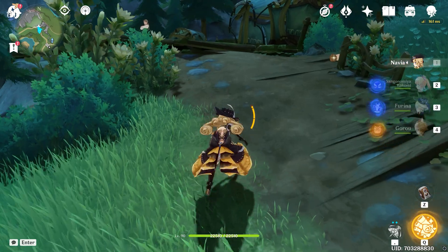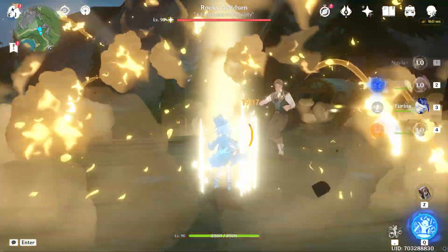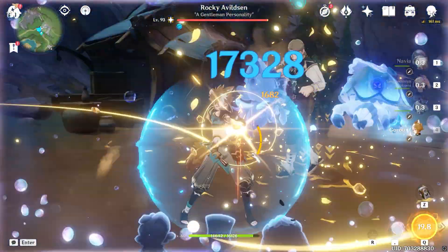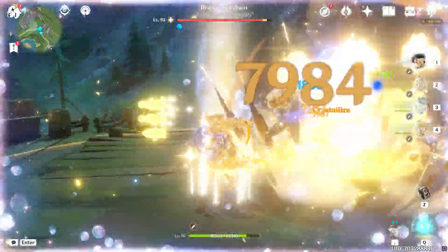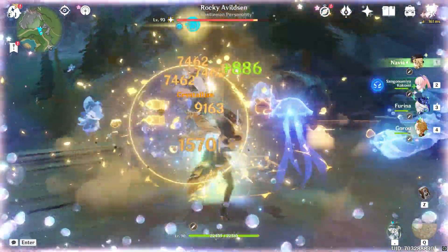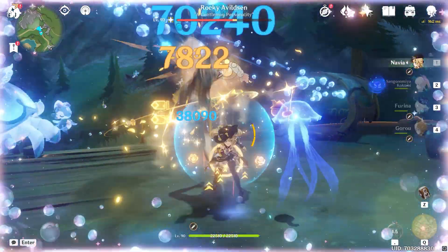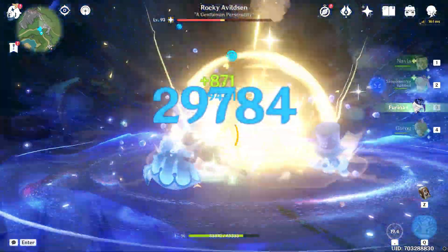So what does this mean in practice? Basically you would start off with Navia, go to Furina, and as you play through the rotation in this team, you'll notice that we're going to have the maximum stacks available right here. With Navia, we can instantly start hitting the enemy, start generating more shrapnel, and then hit harder before rinsing and repeating.